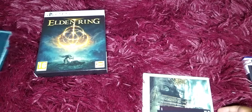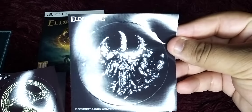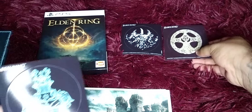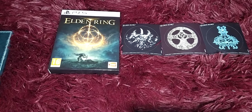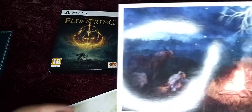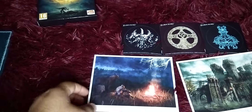First we have our Elden Ring stickers — we've got the very first one, the second one, and the third one. On top of that, we got Elden Ring photos of what you can expect on your journey. This is the first one, this is the second one, and this is the third one. That is the photos for Elden Ring.